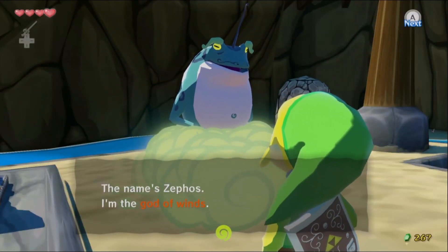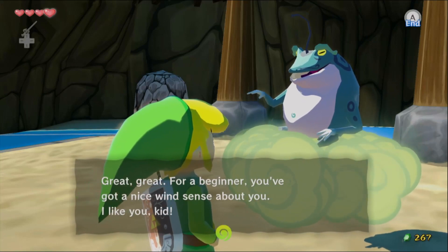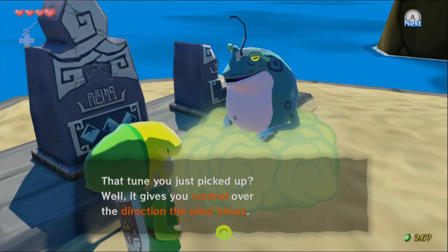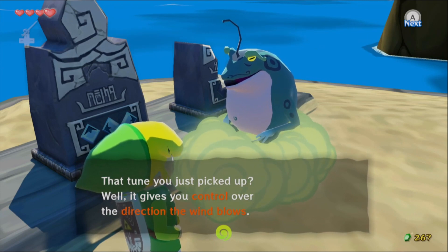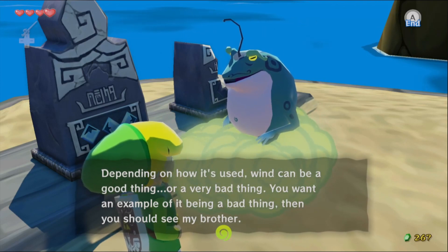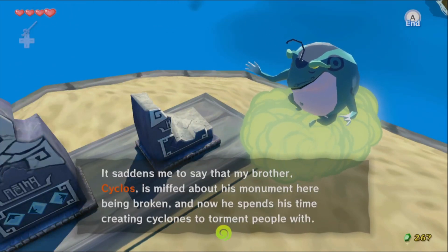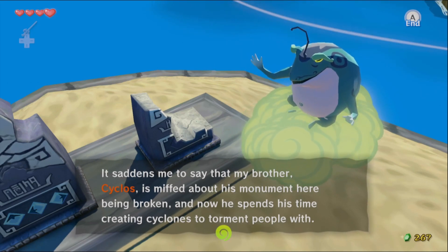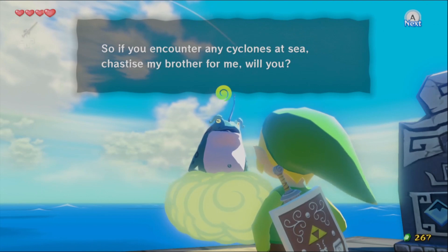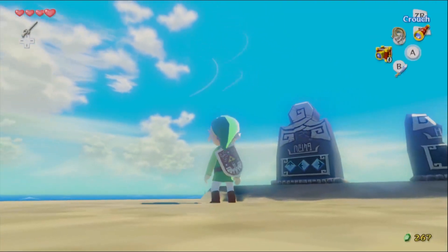A character named Zephos appears: 'The name's Zephos, I'm the god of the winds. So you're the new Wind Waker?' He says that tune gives you control over the direction the wind blows, and that wind can be a good or very bad thing. His brother Cyclos is creating cyclones to torment people, and he asks you to chastise his brother if you encounter any cyclones at sea.